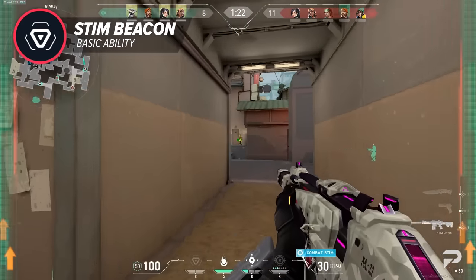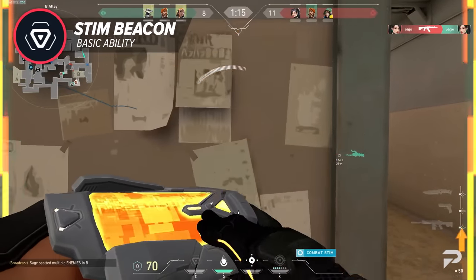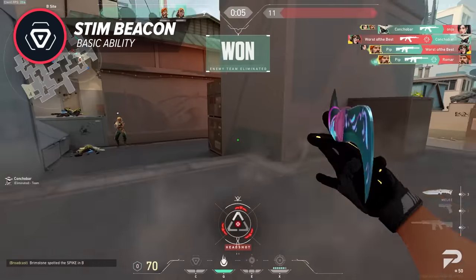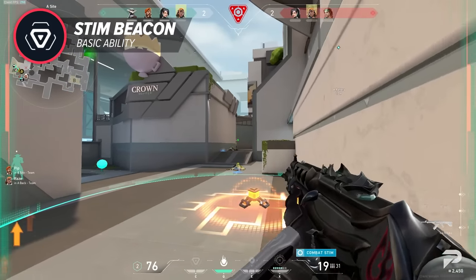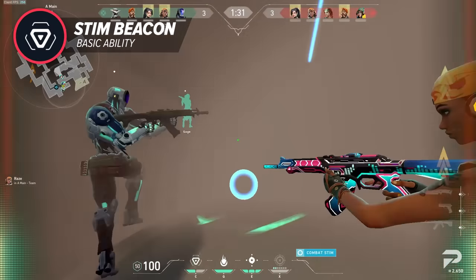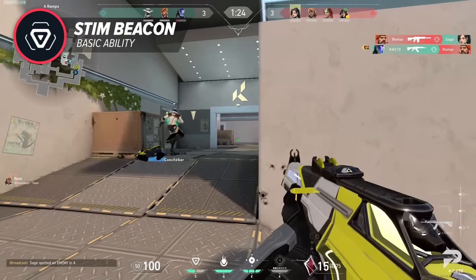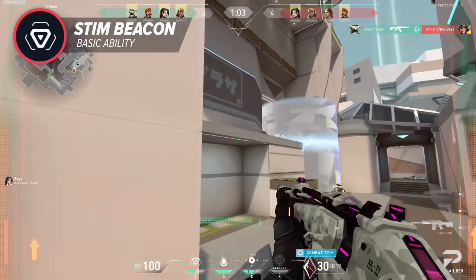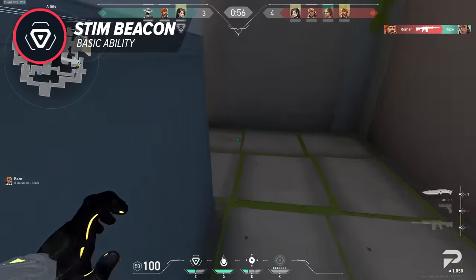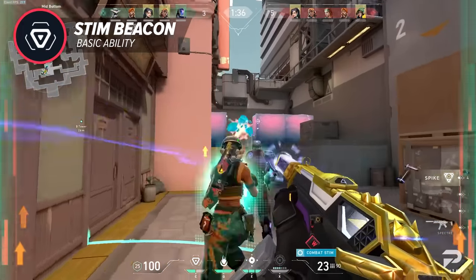Something effective but super low-skill is using the stim packs to crouch-spray with the Phantom. Crouch-spraying is normally quite horrendous as you're super low and easy to hit, but with stim packs your spray becomes quite accurate while you remain somewhat hard to hit. On defense, the stim beacon also shines for retakes, since you can enter corridors so fast that opponents often miss or have a harder time hitting you. As a general tip, use them and reflect afterwards on what the beacon achieved — if you don't know what it did, reconsider before using a similar play again.